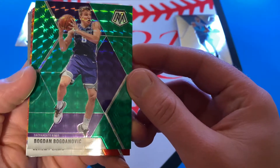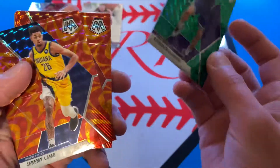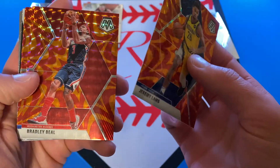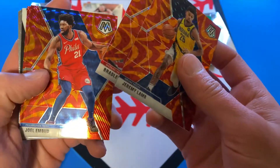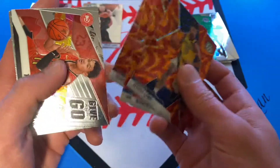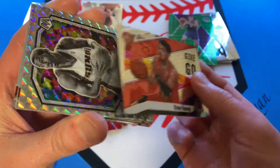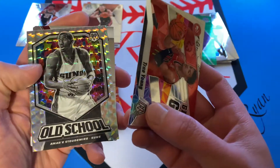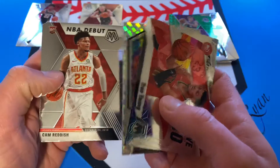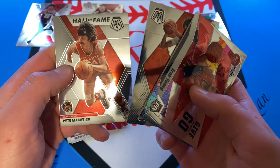Bogdanovic. There's that. And then we've got a Jeremy Lamb, Bradley Beal, Joel Embiid. Tristan Thompson — so all vets. Then we're going to have a Trae Young Give and Go. Amar'e Stoudemire, old school Mosaic. Cam Reddish — there's the debut. Cameron Johnson. And Hall of Famer Pete Maravich.